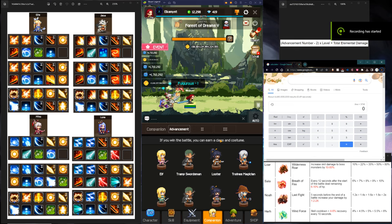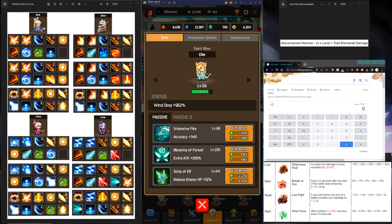This is going to be a complete companion guide. To start, we're going to go over elemental damage. You see this wind damage right here — 952%. This number is coming from a formula.